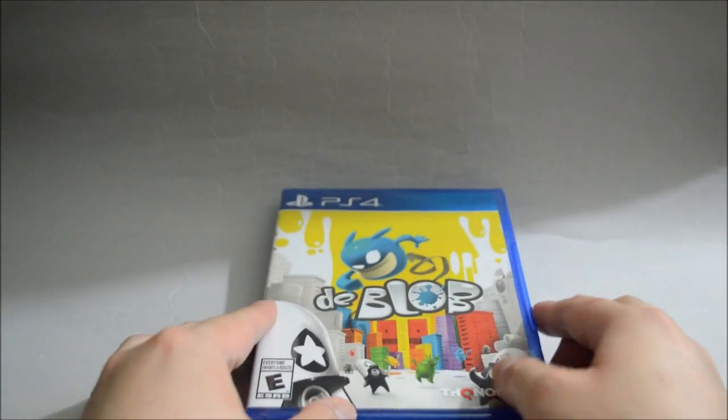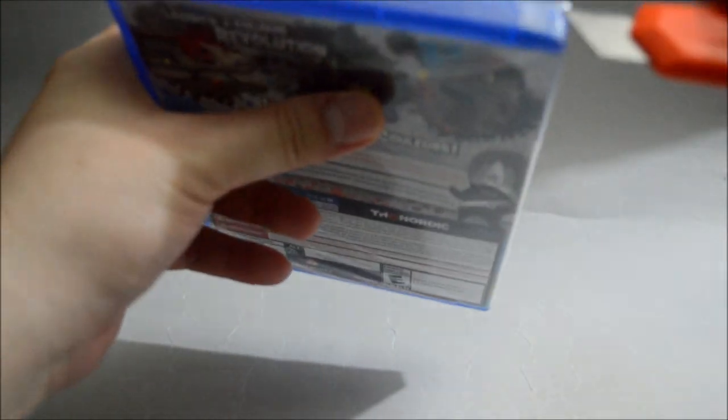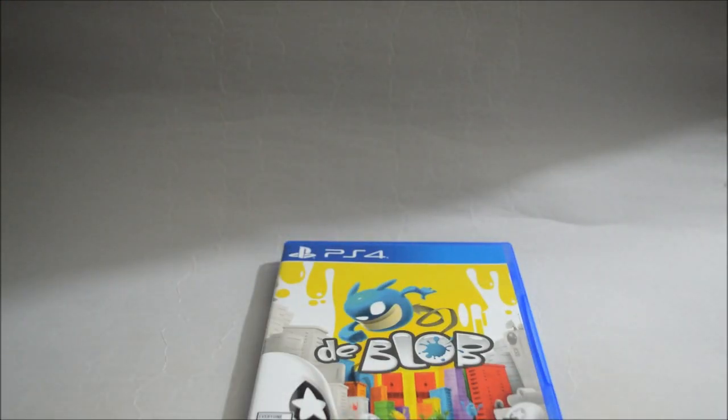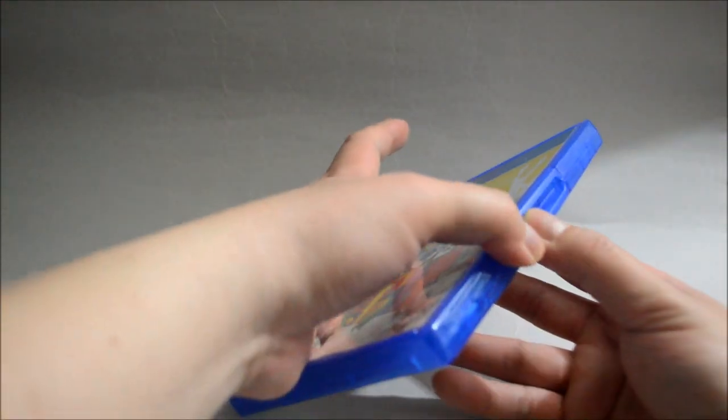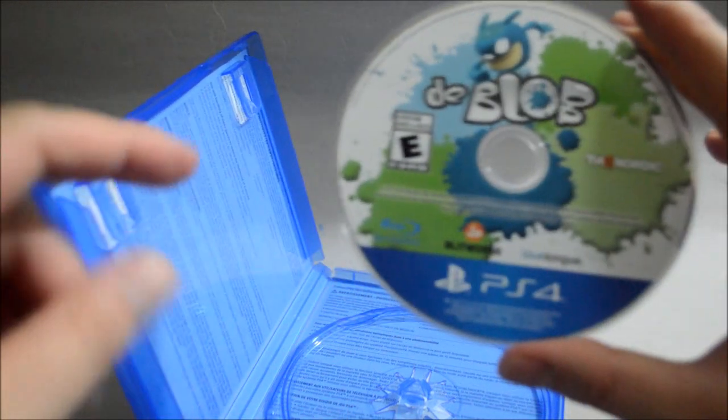Let's remove the seal and open the case. So there's just a game disc inside — nothing else. Let's check the game disc.